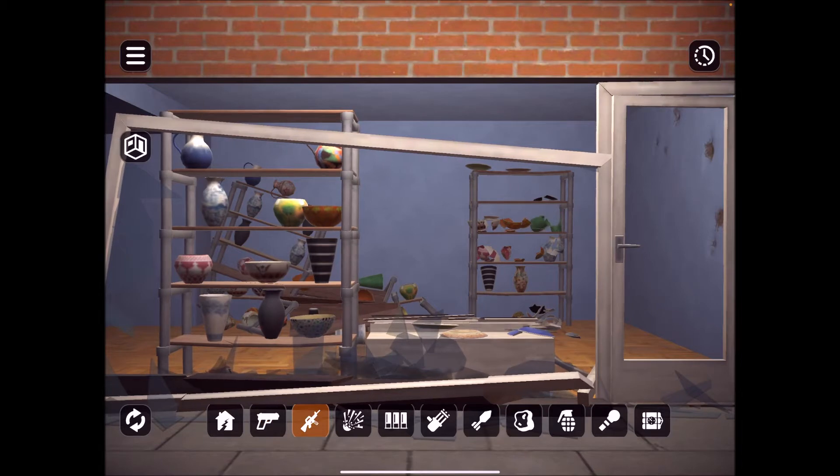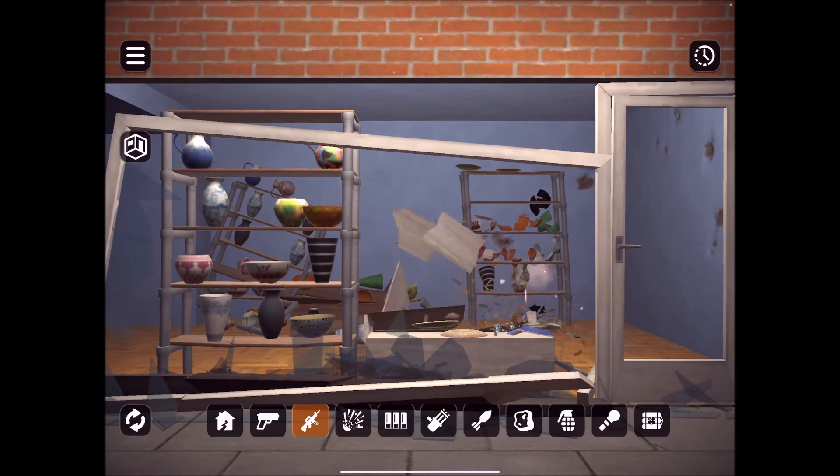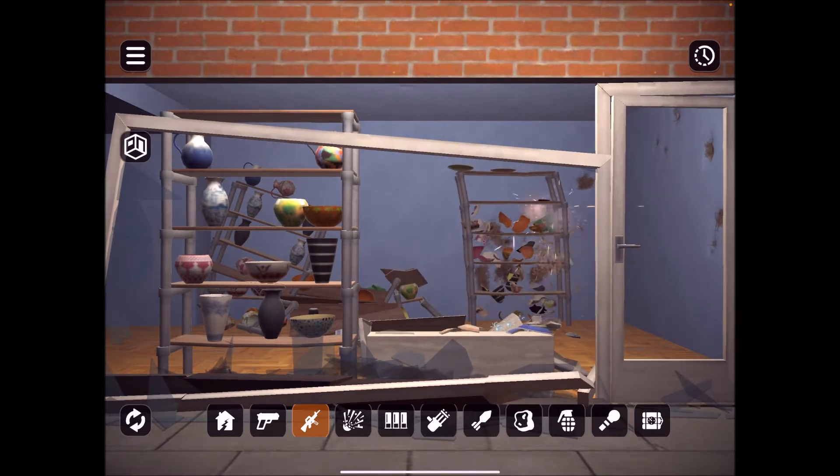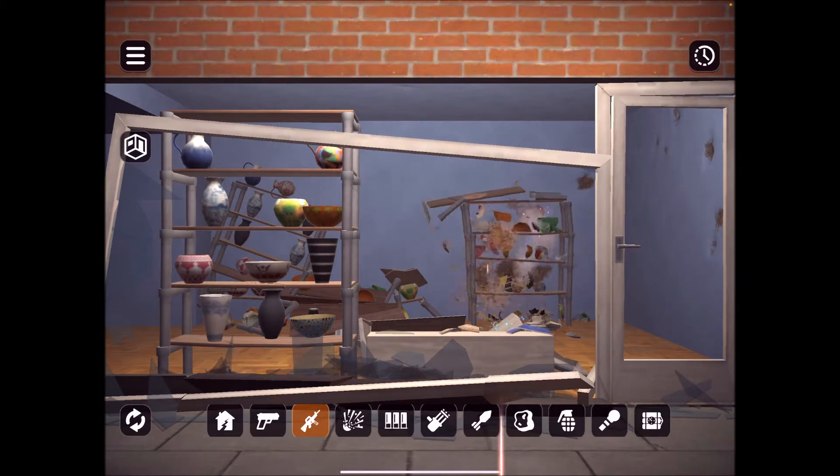And then you have this — it probably looks like an AR-15 or an M-16. Looks like an M-16. Let's see what the M-16 does — it's an automatic rifle. Oh yeah, definitely that whole shelf is gone!